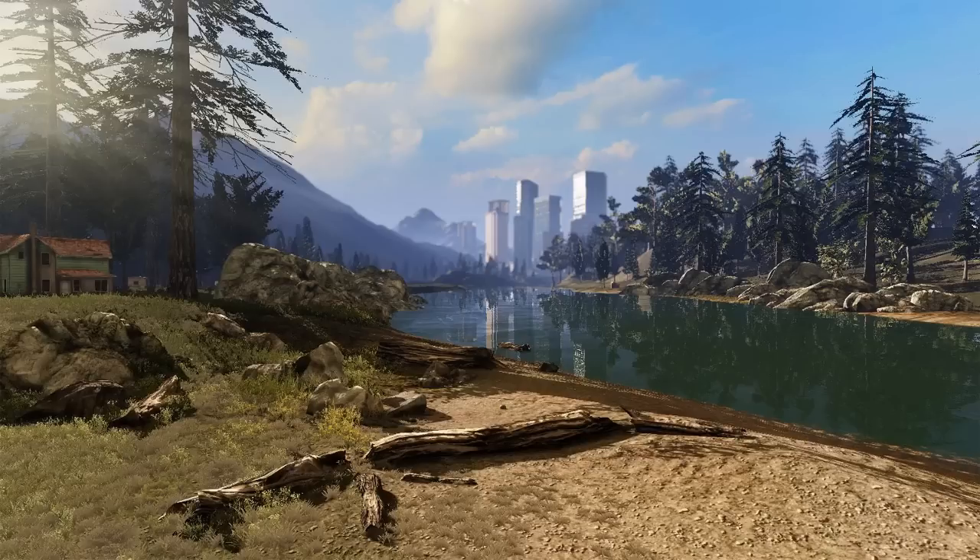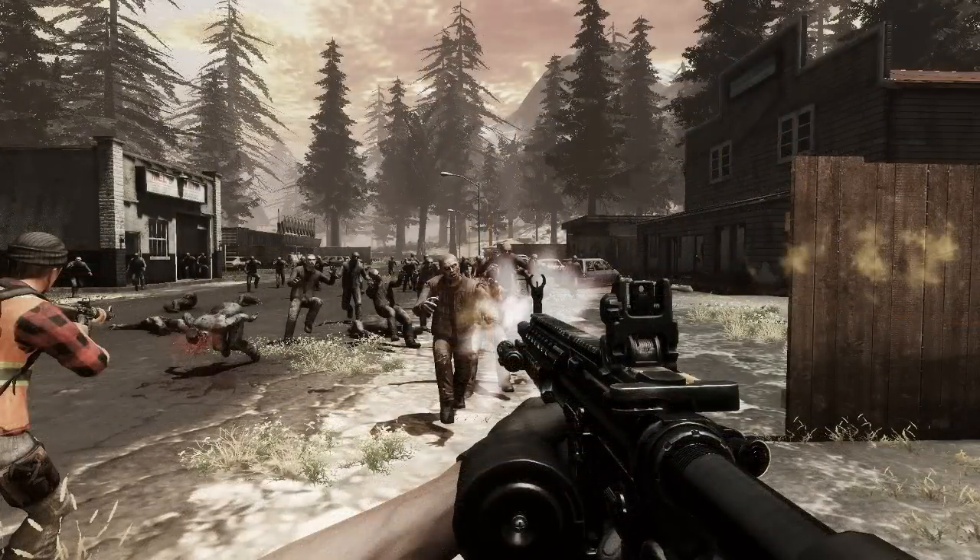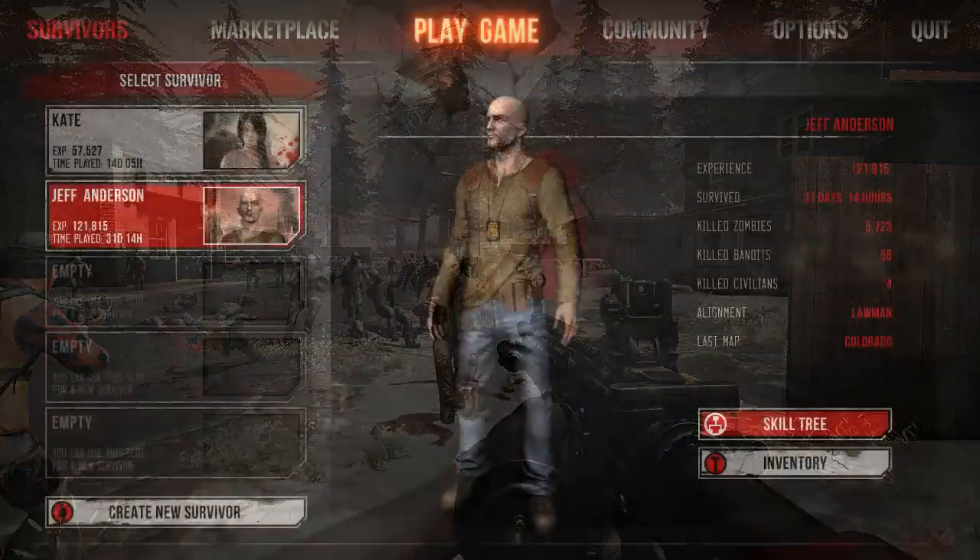All characters will have stats such as experience, time survived, zombies killed, bandits killed, civilians killed, alignment, and last map. Alignment is simply a humanity system like in DayZ — you could become a bandit or a good guy — and killed bandits versus killed civilians will reflect your alignment. It's a pretty simple system but a really nice addition to the gameplay. The menus are still in alpha so the amount of information shown could be increased or decreased by the final version.